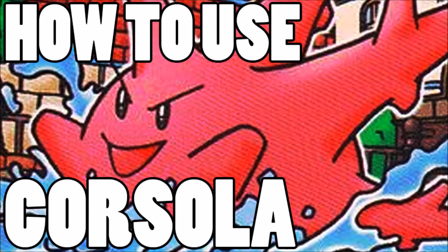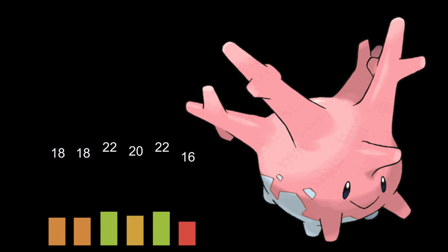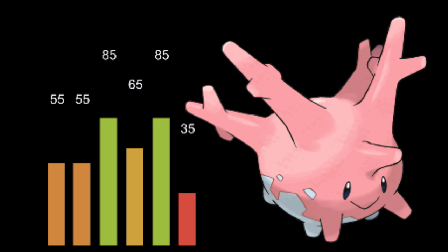Welcome back Wolfpack, Verlus here, and this is how to use Corsola. We had a good run with Mamoswine, Weavile, Gliscor — these Pokemon are used quite a bit, and then we get some Pokemon like Corsola.